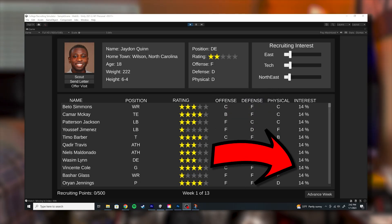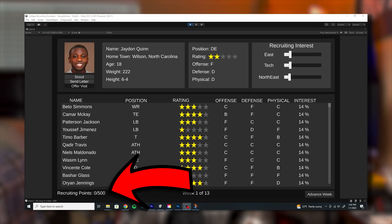At this point, players were being generated and you could recruit them, but something was missing — there were no other schools, so you could recruit any player with no competition. So I created artificial intelligence schools to compete against. Basically, the AI schools will go down the list of players most interested in them and spend their points recruiting them until they run out of points for that week. So yes, this AI is not artificial, it's all natural, nor intelligent. You can tell that a player is committed to another school because the name of that player turns red. That's a feature, and that's the gameplay cycle.